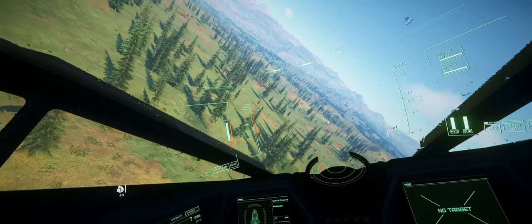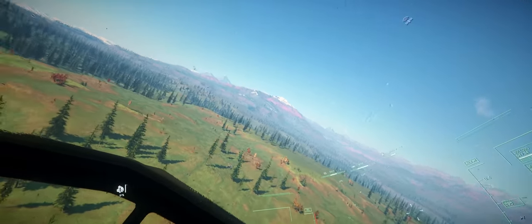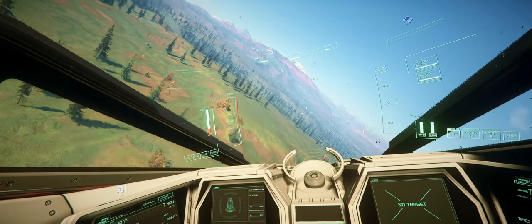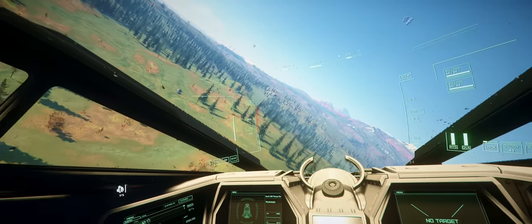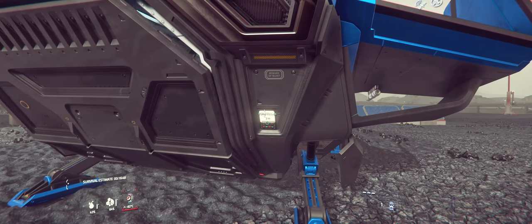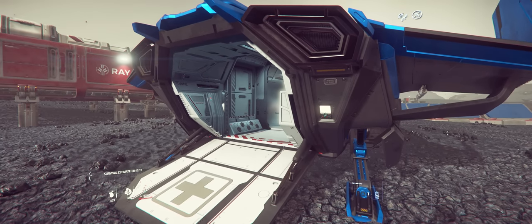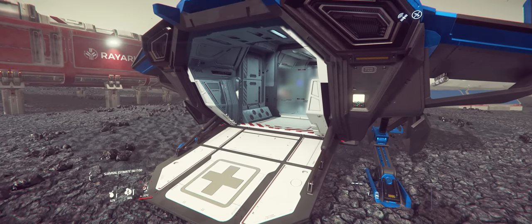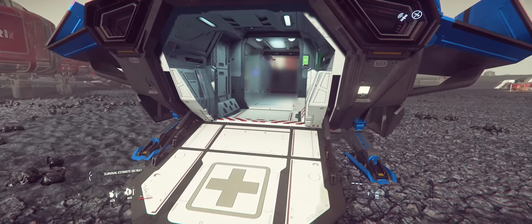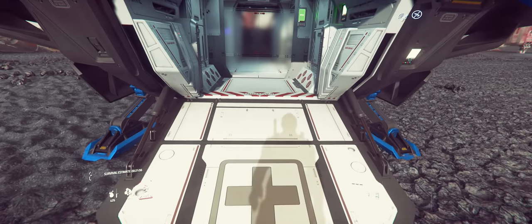Despite this, at a glance, the C-8R is still mostly a very slightly modified version of the base C-8 hull. The real difference begins on the inside. Stepping onto the ramp, we're greeted immediately with a big difference between the base Pisces and the C-8R — it comes with its own decontamination airlock, a feature that we've only previously seen on its much larger parent ship, the Carrick.